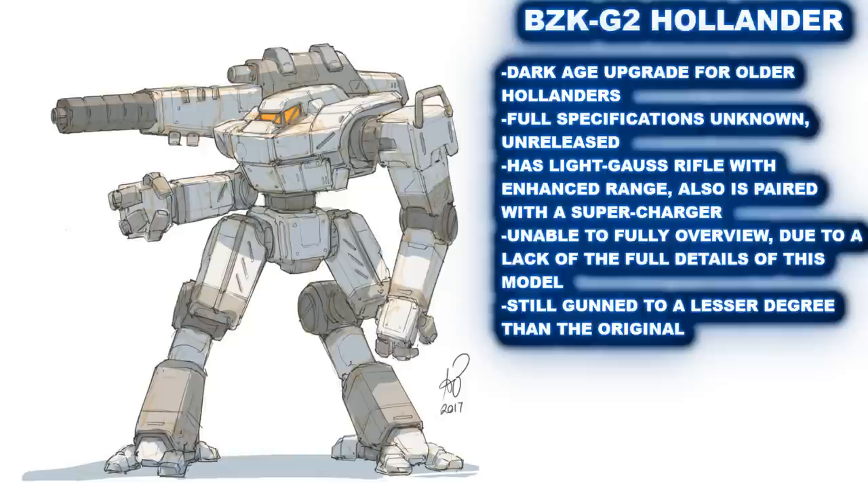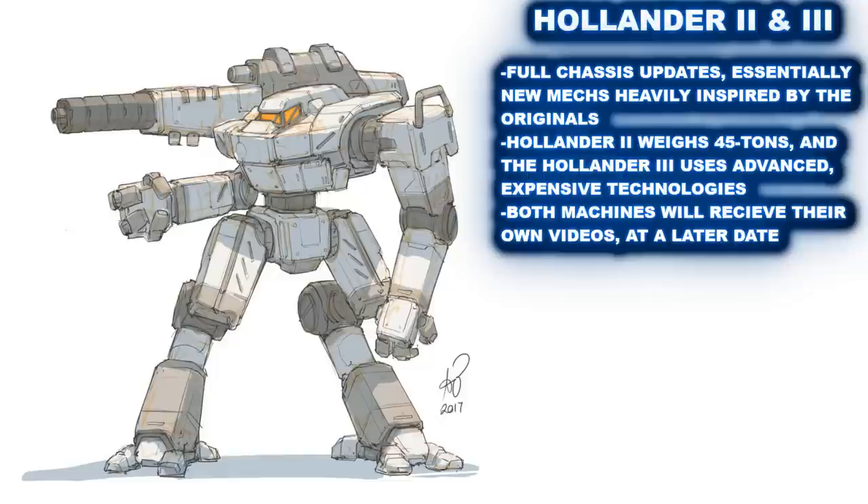Mentioned in the back of Technical Readout 3150, the Hollander BZK-G2 is another, newer take on the original, this time emerging during the Dark Age. At this time, it has no official record sheet that I'm aware of, nor does it have any entry on the Master Unit List. However, we do know that this variant exists, and is primarily armed with a light Gauss rifle as well as a supercharger. Without having its full rule set, at least that I've been able to find, it's simply hard to determine the full use of this machine. I will be so bold as to say that this variant once again lacks the direct killing power of the Gauss rifle, but trades it apparently for more range and speed, making it likely a better harasser than any prior model. This can't be confirmed as of this time, however.